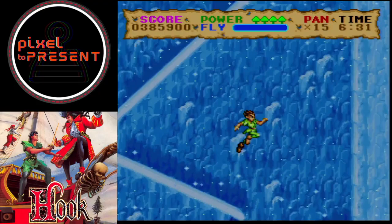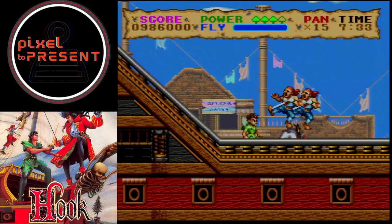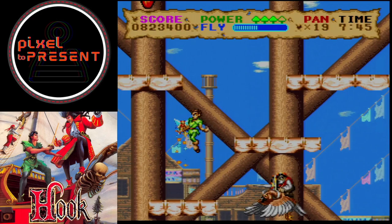One of the game's highlights is its level design. Each stage is themed around a specific area from the movie, like the pirate ship or the Lost Boys Hideout. This variety keeps the gameplay fresh and engaging, although the difficulty can sometimes spike unexpectedly, leading to moments of frustration.